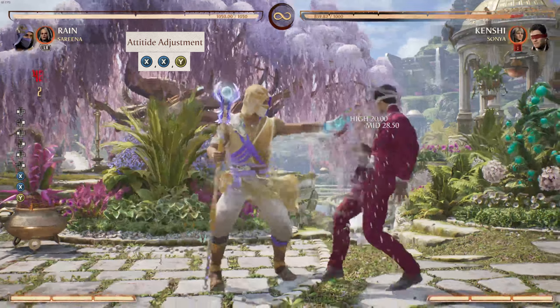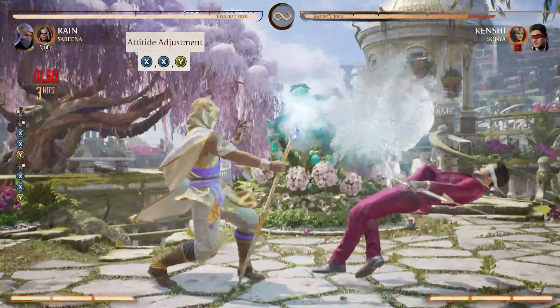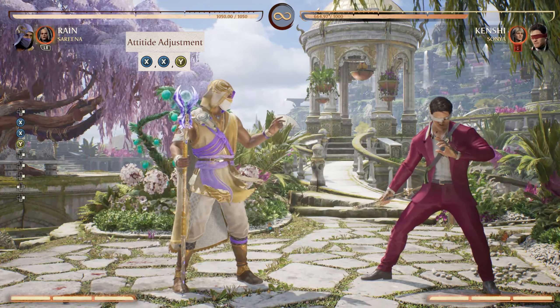Attitude Adjustment is your 1-1-2, which is safe on block and has a 7 frame startup. If you don't know what frame data is or what safe on block is, I'll be breaking those down in depth later — stick around to find out.